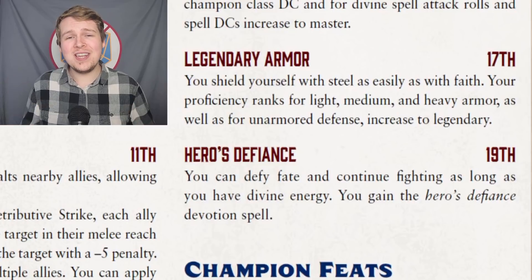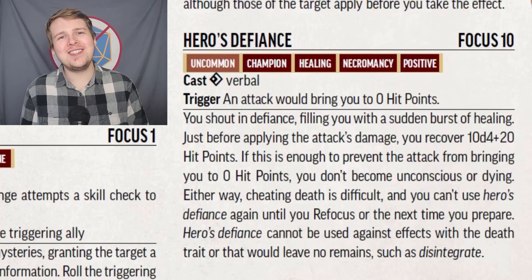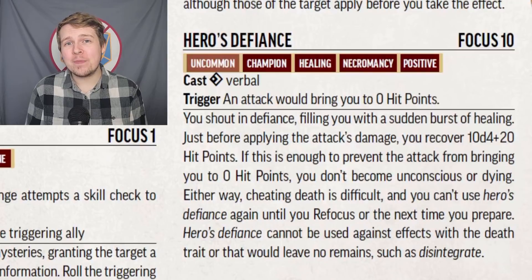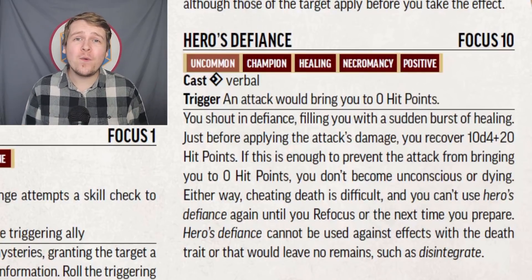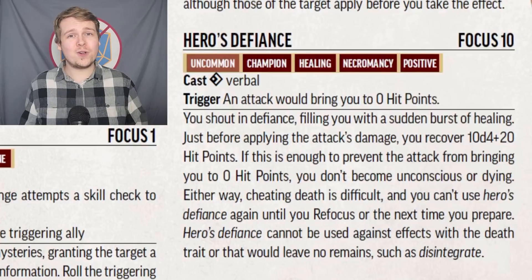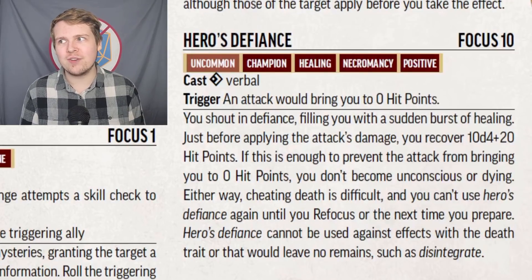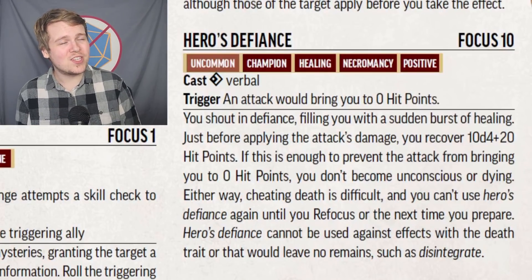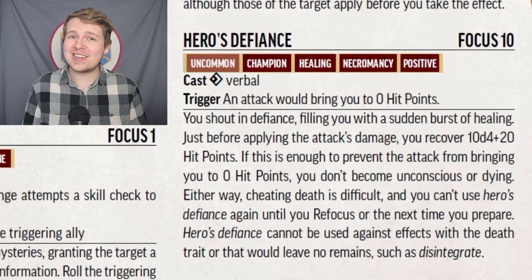And finally, one of their only unique class features outside of their reaction upgrades: Hero's Defiance. For a level 19 class feature, this is honestly kind of underwhelming. Should an attack be about to bring you to zero hit points, you can use a focus point and a free action to restore 10d4 plus 20 hit points — that's a potential 60 hit points. It's not amazing at level 20, but that's probably about a fifth of your health. What's unfortunate is this isn't a guaranteed save; if the attack would still deal enough damage through your heal to drop you to zero, you still fall unconscious. Additionally, you can't use this twice in one encounter, and you need to refocus or reach your next daily preparations to cast this again. It also doesn't work if you're targeted by a death effect such as Disintegrate.